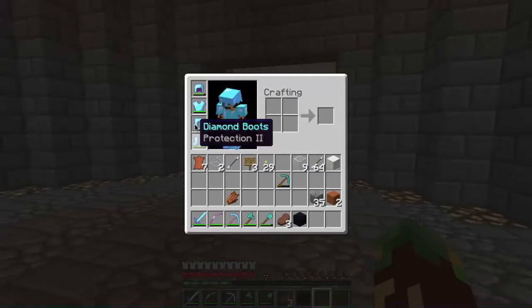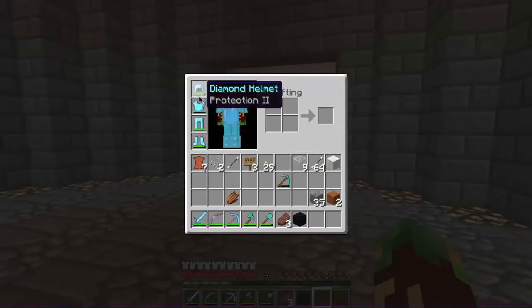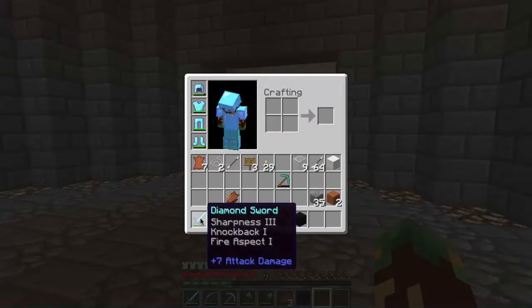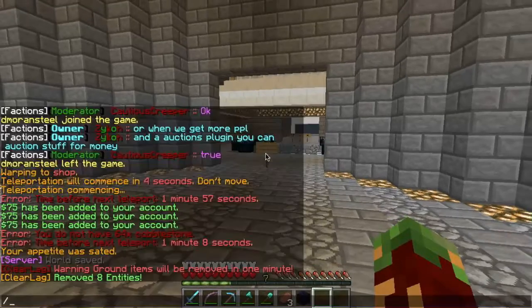On the server, I am actually a moderator, which is how I got this cool armor — Protection 1, Protection 3, Protection 3, Protection 2, and Protection 2. And this awesome sword with Sharpness 3, Knockback 1, and Fire Aspect 1.